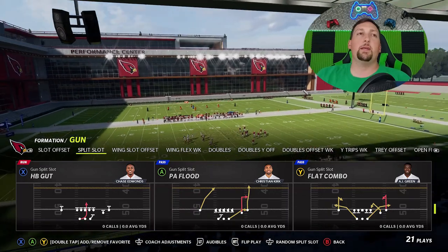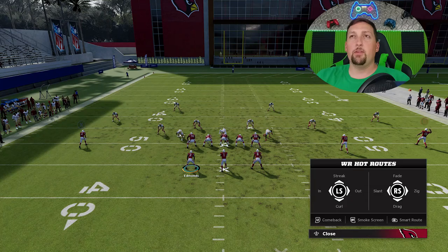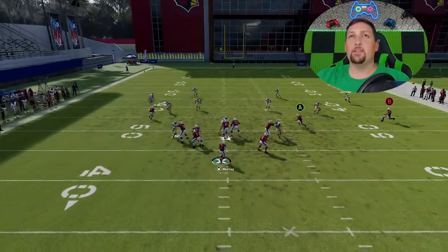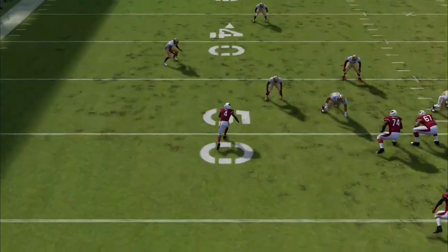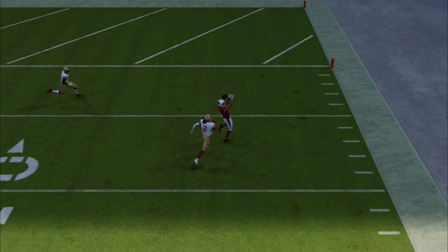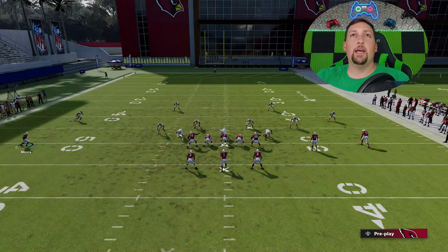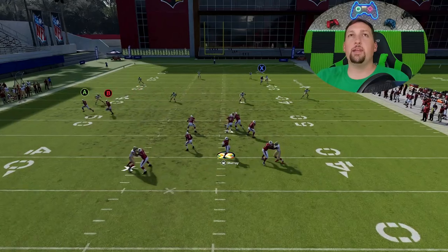The PA Flood is probably best against cover 4. Run it from the hash mark to the short side of the field — the cornerback and safety react differently when condensed. All you need is the A and B routes on drags, running backs blocked, and motion the receiver in so he gets across the field quickly. The X route gets right past the cornerback before he can flip his hips — it's a very easy catch-and-run one-play touchdown against pretty much any cover 4.